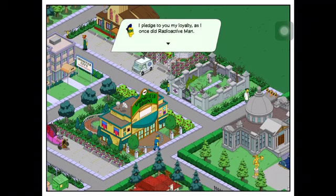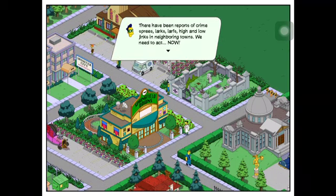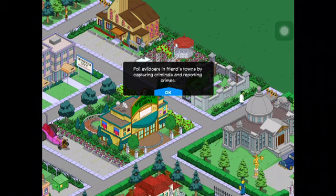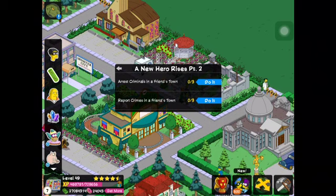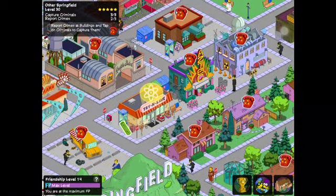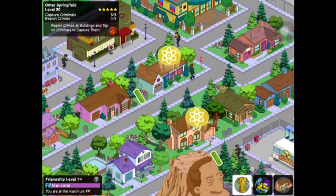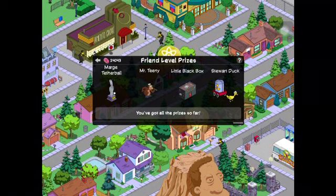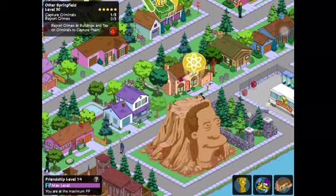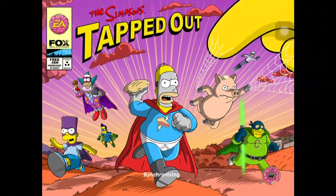He's in Vulgari. Sky Finger, let me fight crime alongside you — let me be the middle finger next to your index. I pledge to you my loyalty as I once did to Radioactive Man. There have been reports of crime sprees and hijinks in neighboring towns; we need to act now. Foil evildoers in friends' towns by capturing criminals and reporting crimes. My friends list is always sort of bad, but it actually worked for one. We are reporting some crimes and foiling criminals in friends' towns.